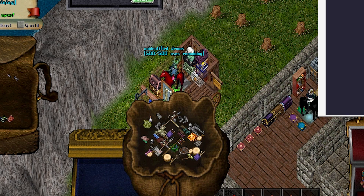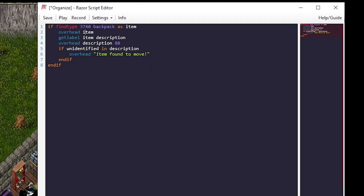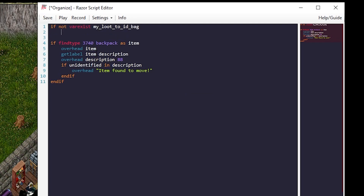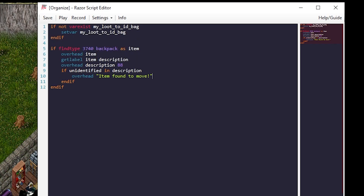If an item is unidentified, we know we can move it into our bank or house. Let's create a variable for where we're going to store our unidentified loot using set var. At the beginning of the script we'll say: if not var exists my loot to ID bag, set var my loot to ID bag, and if. Then we'll lift the item, wait 250 milliseconds, and drop to my loot to ID bag at coordinates negative 1 negative 1 negative 1.